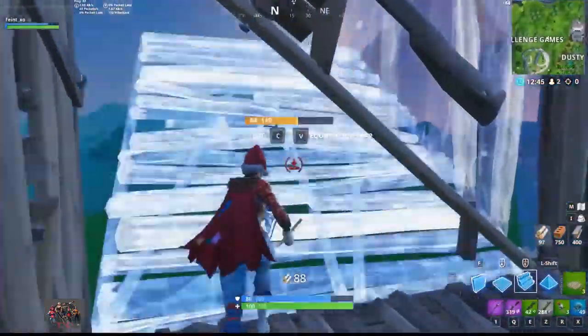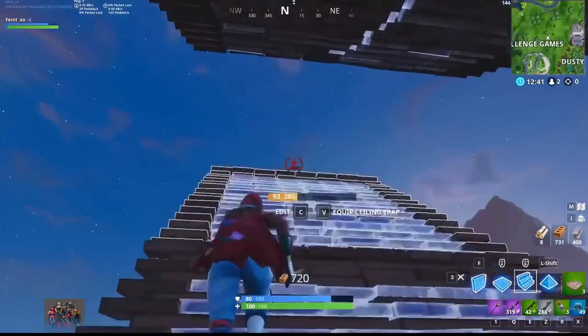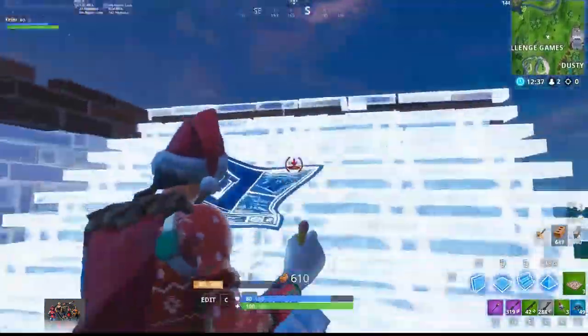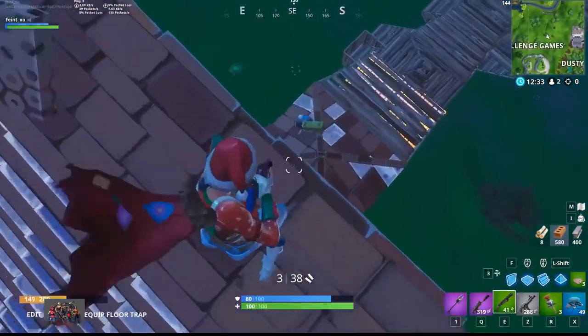This trick is a little harder to execute. The concept is simple: when ramping to retake height, turn and place a wall on your top ramp, then a pyramid above that. The pyramid is essential, because it blocks players two levels above from placing a ramp in that spot.